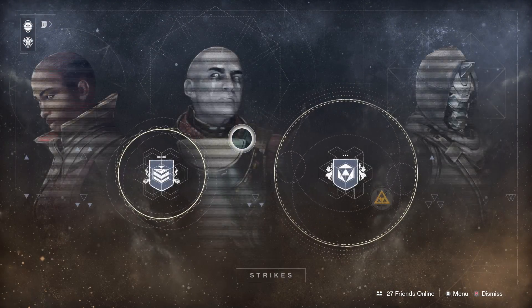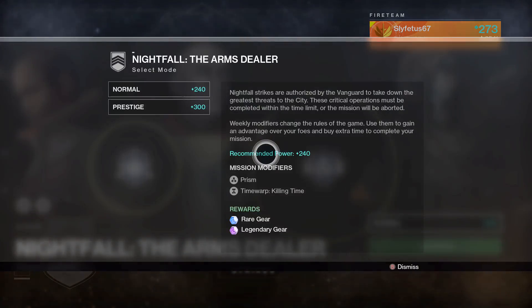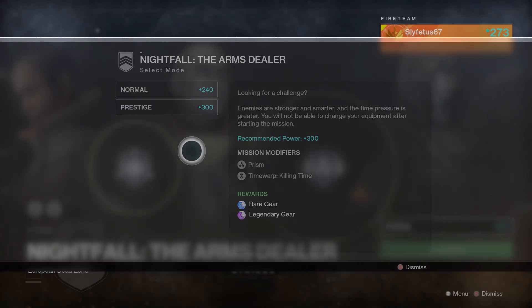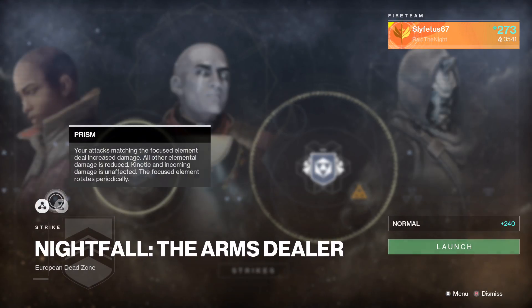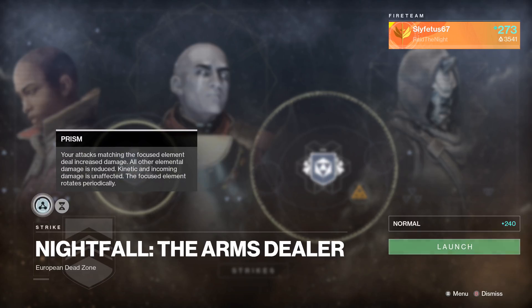Now in Destiny 2 there are brand new modifiers, and so far they're pretty brutal — really fun though. Time Warp is the countdown Luke Smith mentioned a few weeks ago in an interview. They give you an unrealistic amount of time to beat the Nightfall, about 10 minutes. The modifier adds precious seconds back to the timer for every kill you get. Red bars only give you a couple seconds per kill while majors rack up seven seconds each. So being efficient is extremely important — kill everything as fast as possible and keep your eye on that clock.